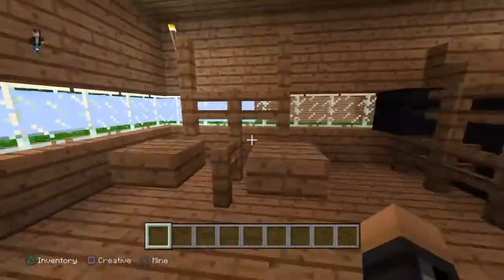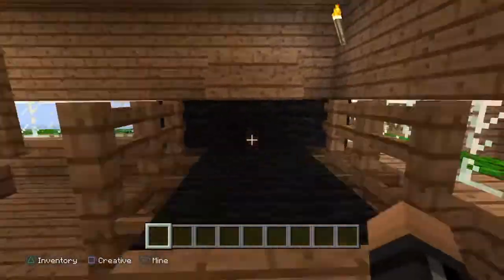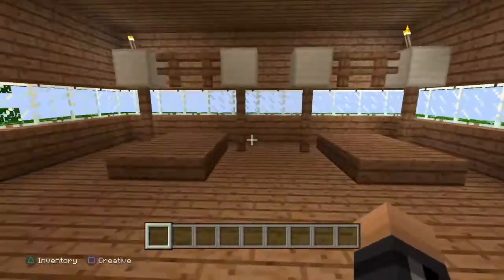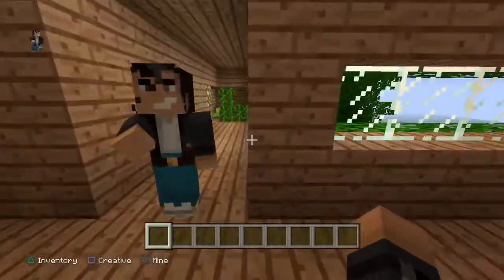We've got our weight room here — a treadmill, we've got our bike, and you can do some weights.